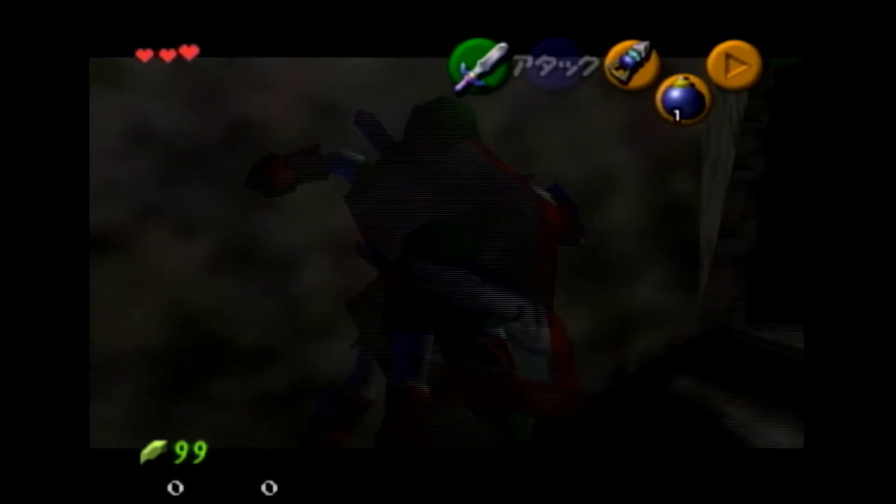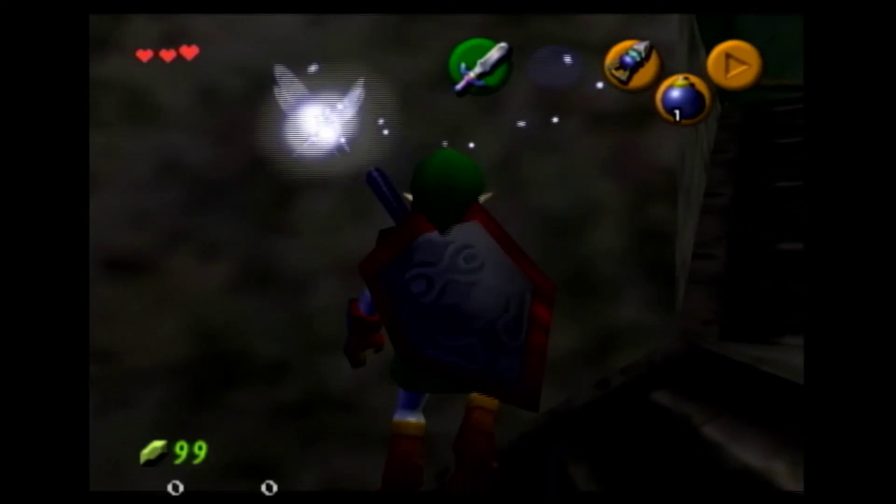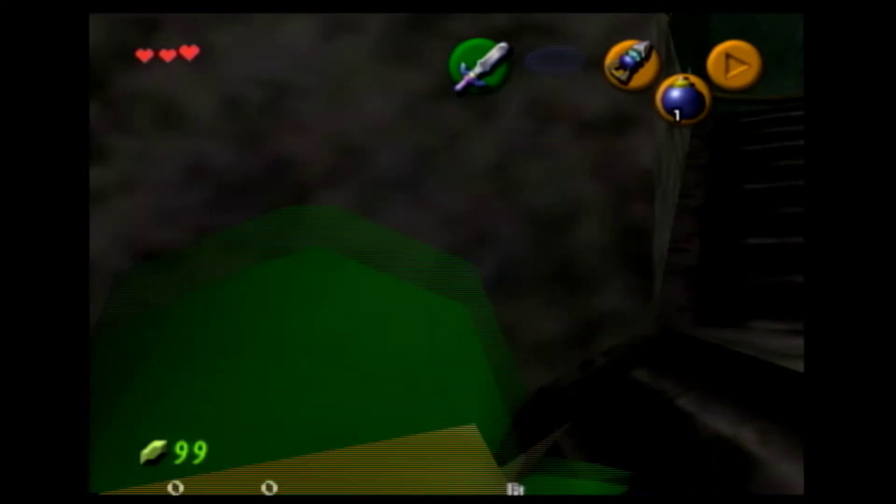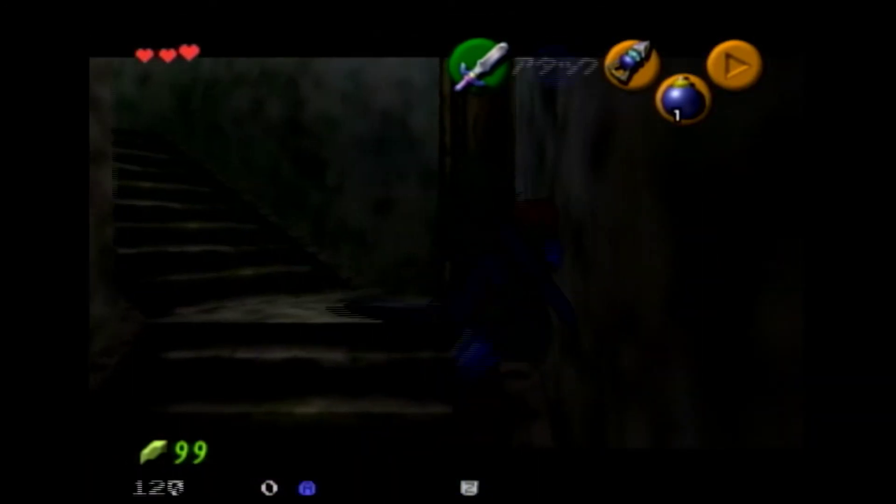Now you can just kill Phantom Ganon with the hookshot. It's not that hard — the first phase, just stay in the middle of the room and look for the real one. But it's highly recommended that you use the bow, because you're probably gonna get it anyway. I can't really think of any routes that go to Forest Temple and don't get the bow.